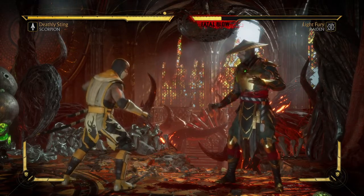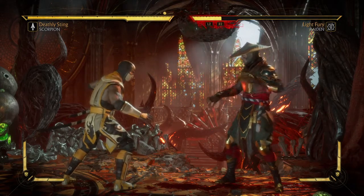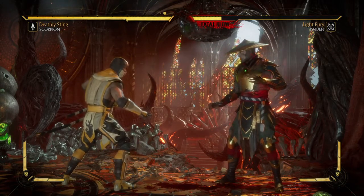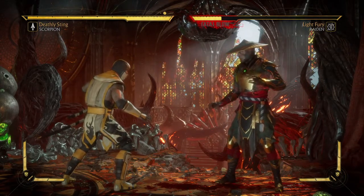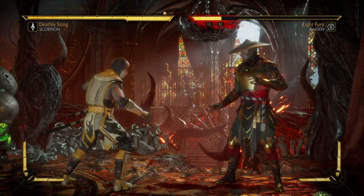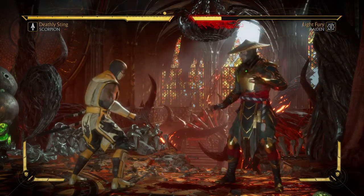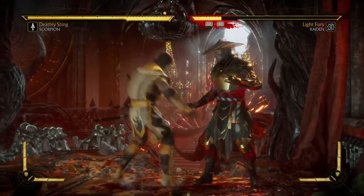Air Demon Slam can be done by jumping and pressing down and grab. You can do your grab with either L1 or one and three together — on PlayStation that's Square and X, and on Xbox that's X and A together. You would need to jump, press down, hold down, and press grab.